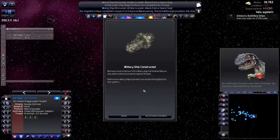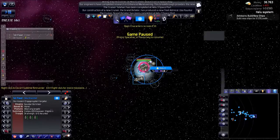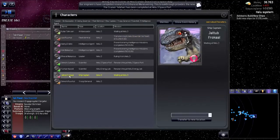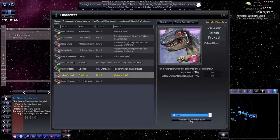I've gained a fleet admiral. Let's pause the game first and take a look. This admiral has a hyper jump speed bonus. Let's transfer him to the first fleet. I should have a ship captain — let's put him on the Isfahan, which is the first of my cruisers.